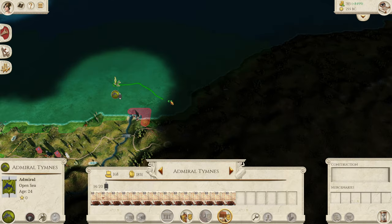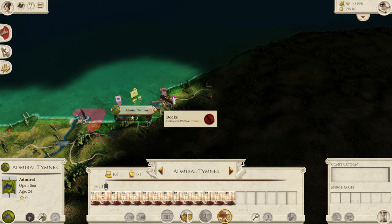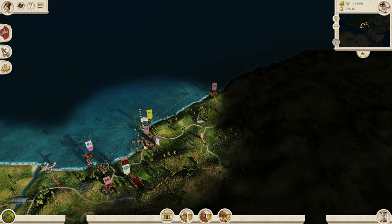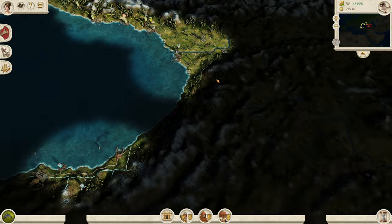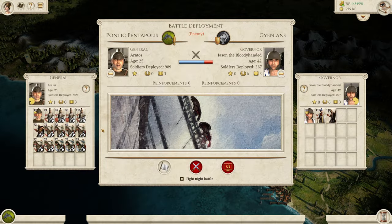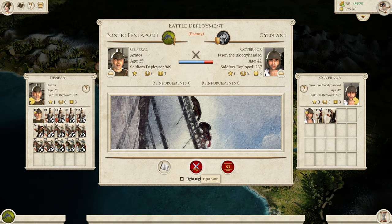We've done our building now, so let's go searching for the first Heraclea Pontica settlement which is over here. Looks like Sinope is fighting them potentially as well. We are going to attack a neutral faction - hopefully that doesn't do too much for us. We did transgress against Heraclea Pontica before we attacked them, so I'm not sure it's too much of a transgression. We've got to be wary because inland we'll have Galatians, Pontus, Trapezus - all that sort of thing. We are going to get embroiled in some wars we don't really want.